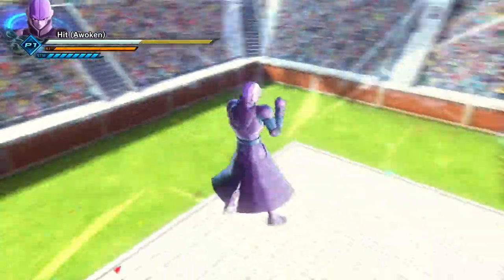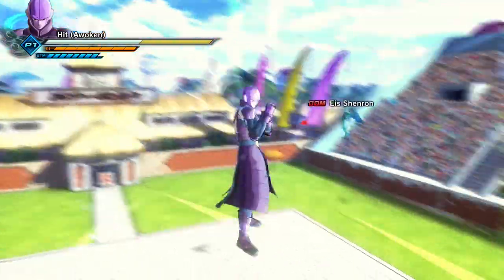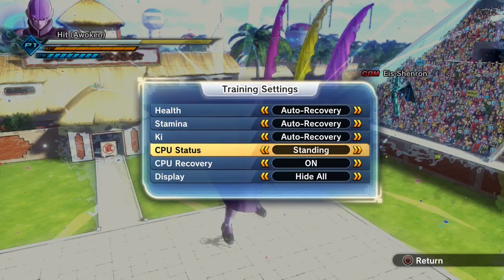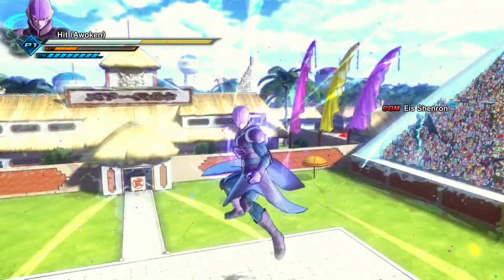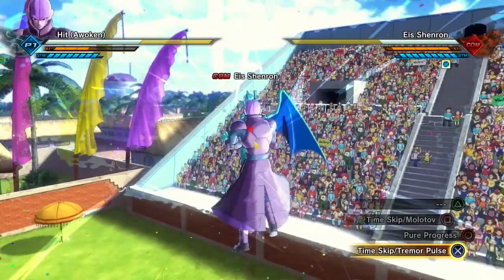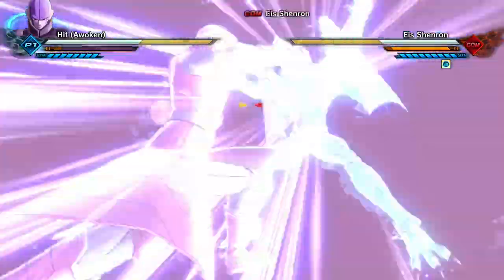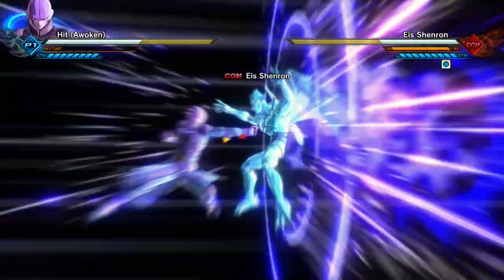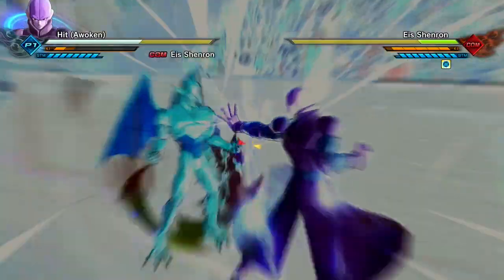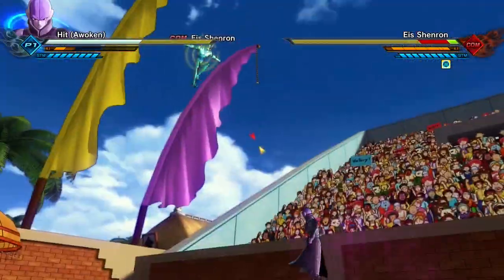Look at all these cracks — it's just the Time Skip that stays there. Let me just get him to stop doing the Ice Attack. Look at that, it looks so nice. It's like you just broke the screen. You can still see the cracks even after using your ultimate. But if you do one of the Time Skip moves it'll go away, because it resets it.